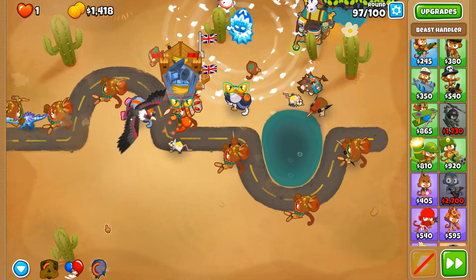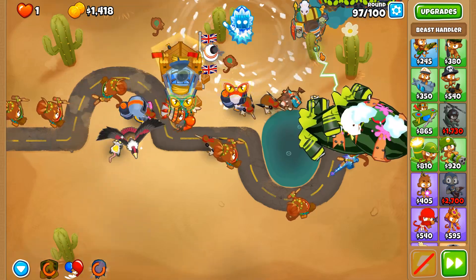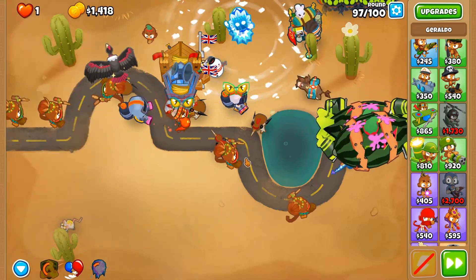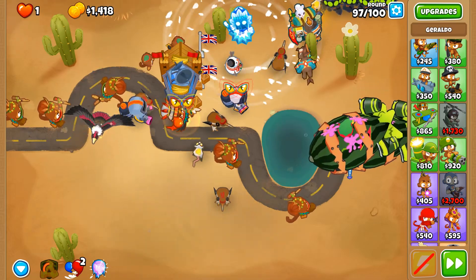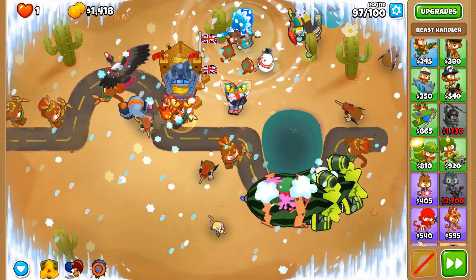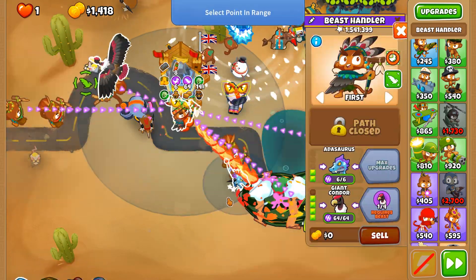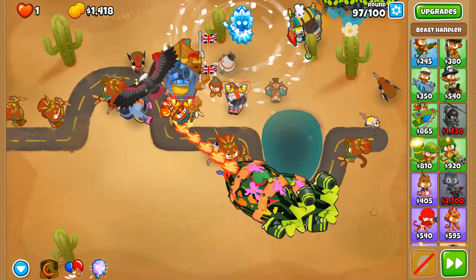Prepare for the longest round of your entire life. Can you explain yourself, Geraldo, as to why you can do this at times? I should have placed you further away — this cactus is obviously not a big enough obstacle for you. This is nowhere near as boring as a Superstorm or Balloon Crush on round 97, because you do have to move your dinosaur about and use abilities.